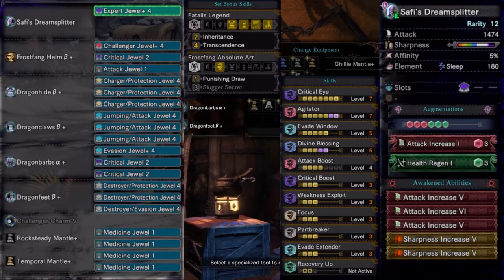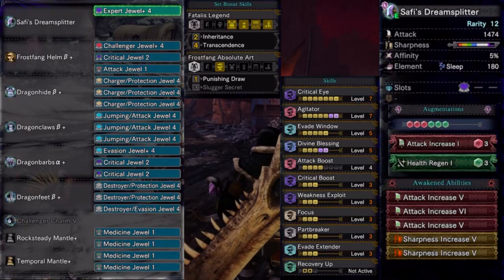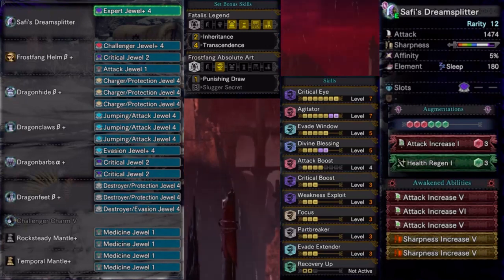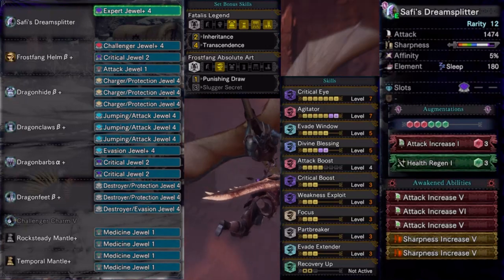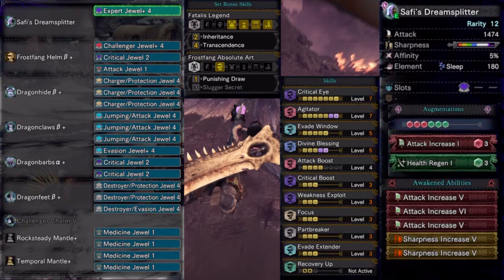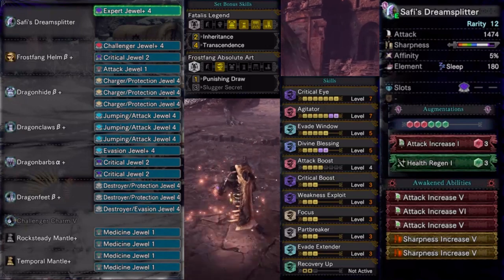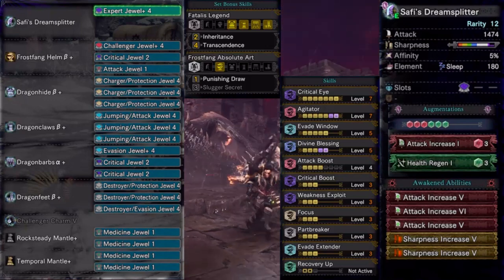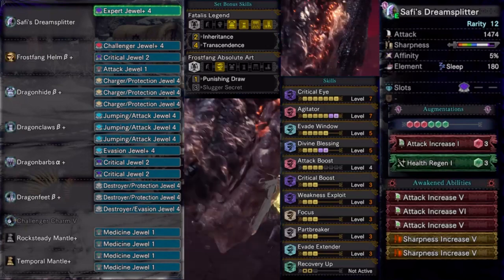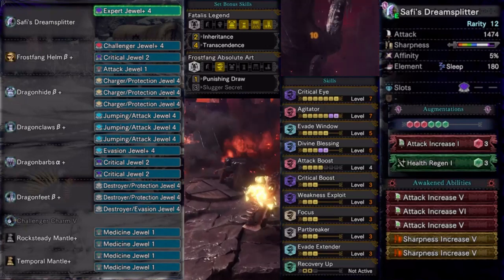The main objective with this build is to solo Fatalis. With the good attack power Safi brings us as well as 100% affinity — thanks to the standard combination of Critical Eye, Agitator, and Weakness Exploit — we will be able to put enough damage on the screen to slay the beast. A very important part of this hunt is Part Breaker: being able to break Fatalis' head twice is extremely important and highly increases the chance of success. We are also counting on Focus to increase our damage through faster charging of our attacks.